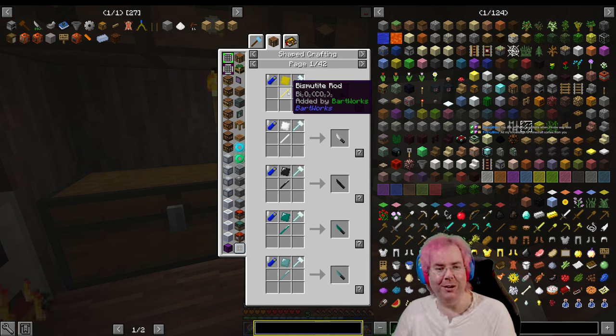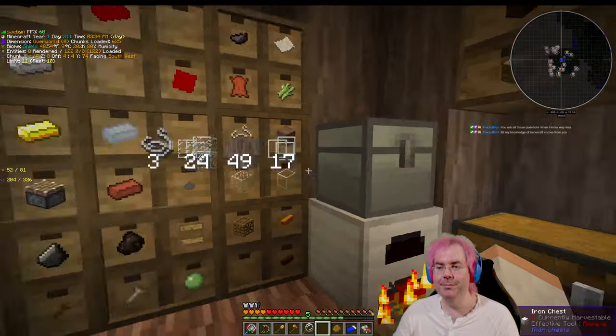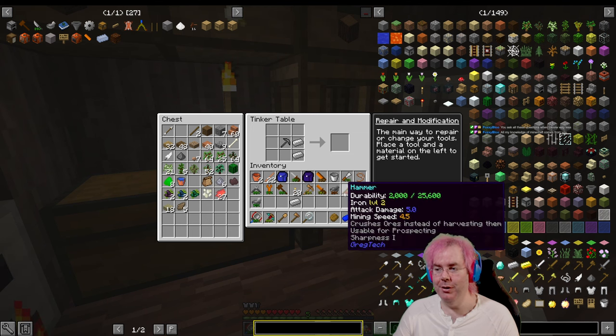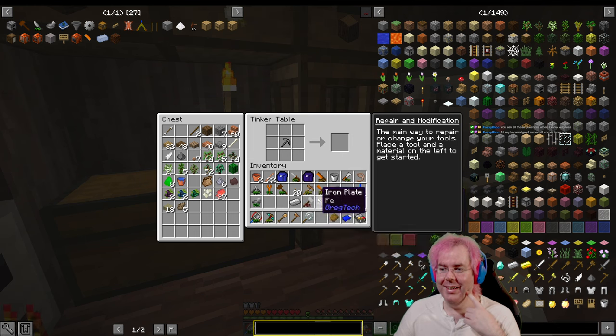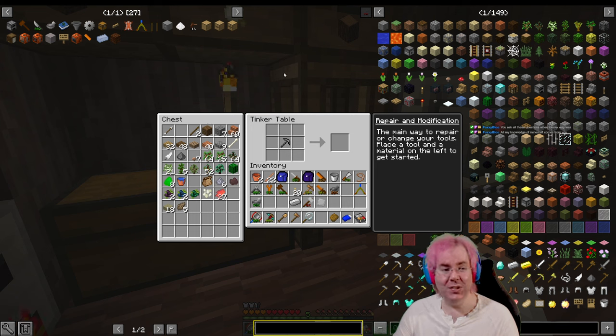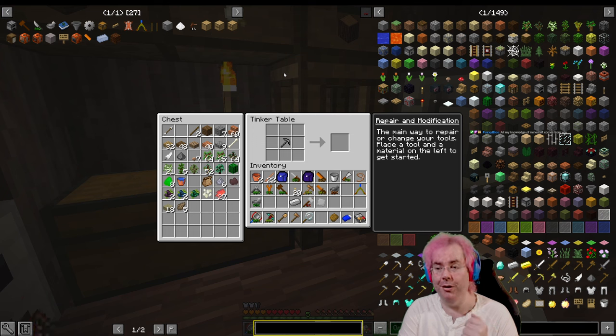That's part of the reason this pack takes forever. Although we'll get to the point where we'll have better tools that last a lot longer, and we'll be doing more automated stuff. Then it'll be more about building complicated machinery. To get there, we must do this. I think it's a file — not a screwdriver. There we go — plate and hammer. A knife! It has 25,600 durability.